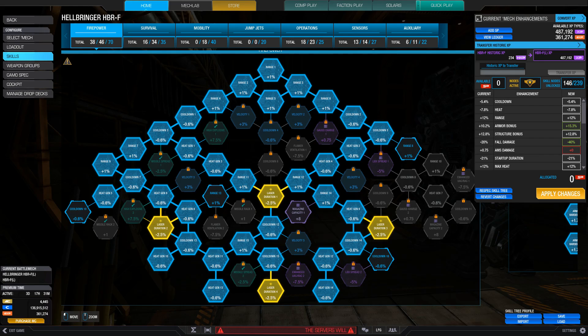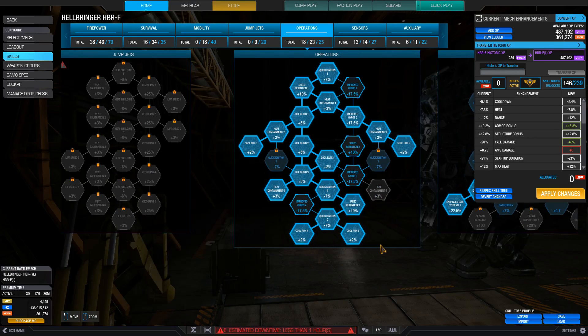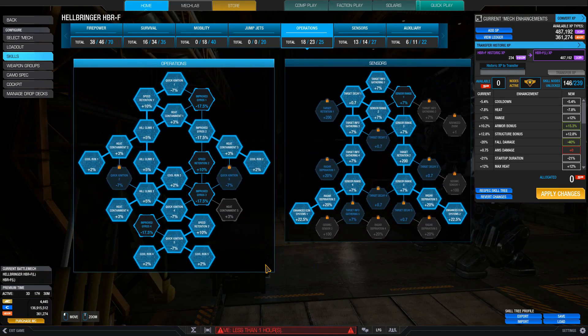For skills, we want to get all but one heat gen node, all duration and all cool run nodes. All ECM mechs need the 2 enhanced ECM nodes. Survivability is the least important, since the way the Hellbringer is played attempts to avoid damage altogether, and if you run consumables you would take nodes off of that tree.